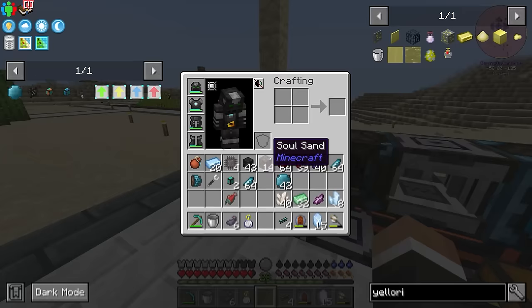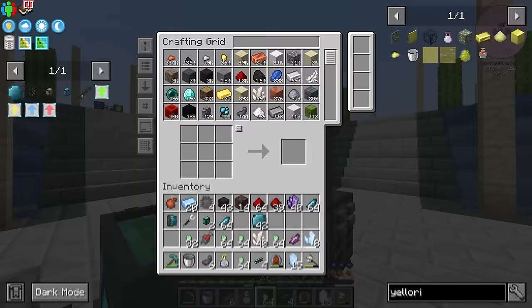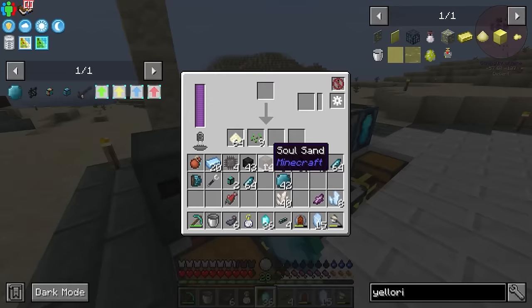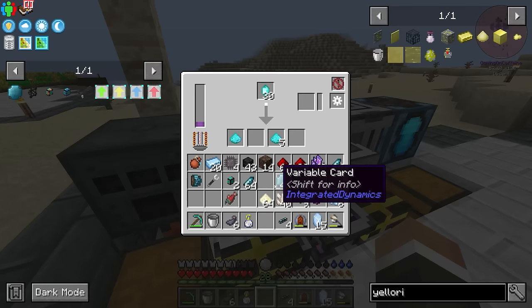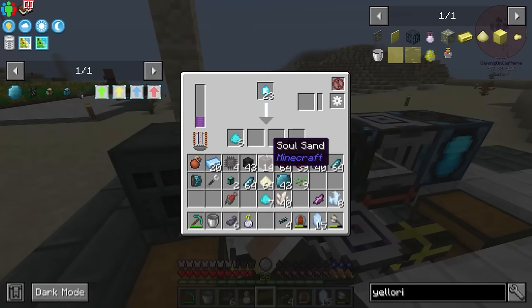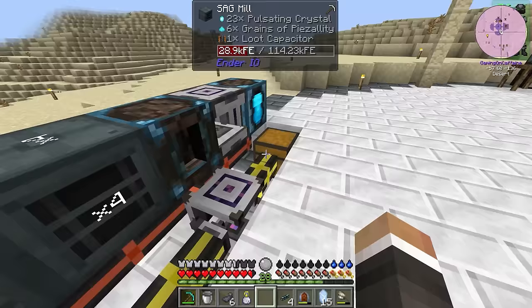Let's go ahead and take our pulsating ingots, turn them into pulsating nuggets, craft those pulsating nuggets with diamonds — that gets us 36, which is more than enough. Then we just need to run those through the sag mill over here. I did try pulverizing some wheat here in the sag mill between episodes — it does work, but it's like a 10% chance without grinding balls, so probably not really worth investing in. Then we can take all of these grains of paisanite, run them through the compressor, and at that point we should have all the yellorium we need to pump up a yellorium chicken.